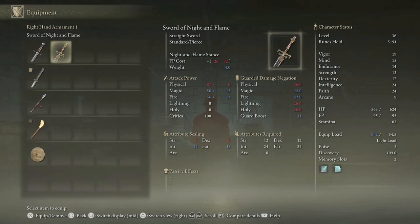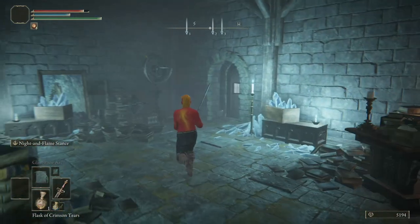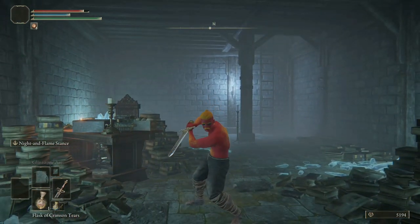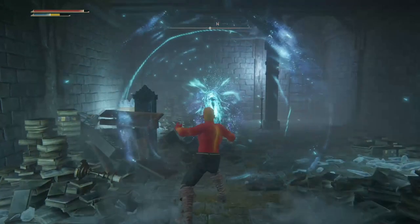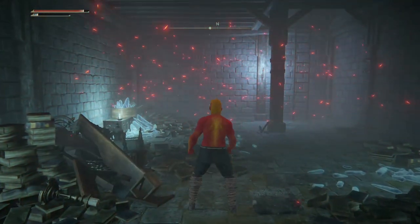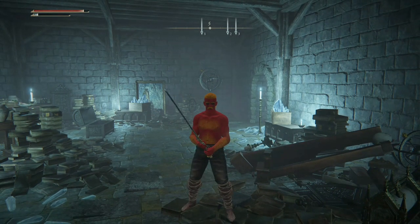It's the Sword of Night and Flame! Put it on, baby — try it on for size. It primarily scales with faith and intelligence — obviously those are the most intensive stats it needed. This is the Sword of Night and Flame, guys. Give yourself a pat on the back. Press L2 and then R1 — boom! It's almost like Comet Azure in a can, baby. L2 and R2 — whoa! And that is what we were meant to come to this realm for, the Sword of Night and Flame. We are Night Flame, wielding the blade of our destiny.